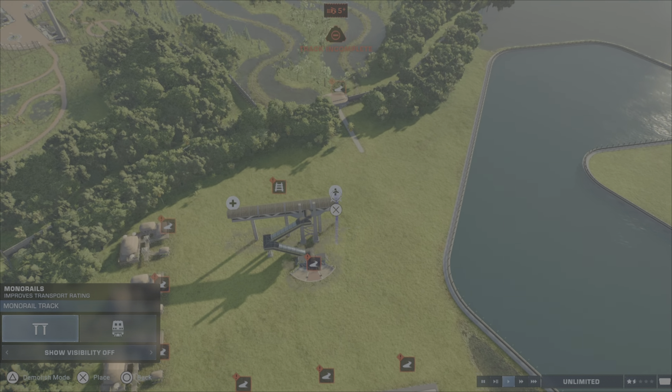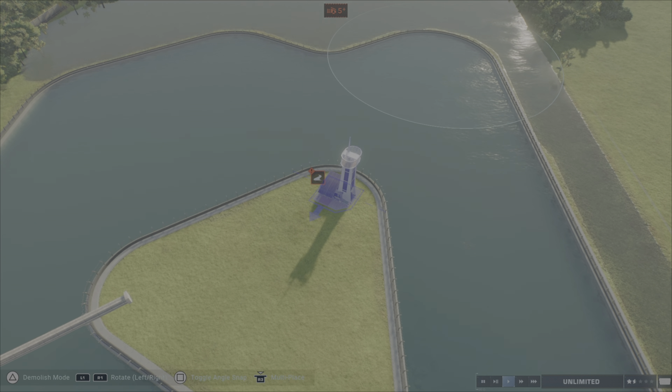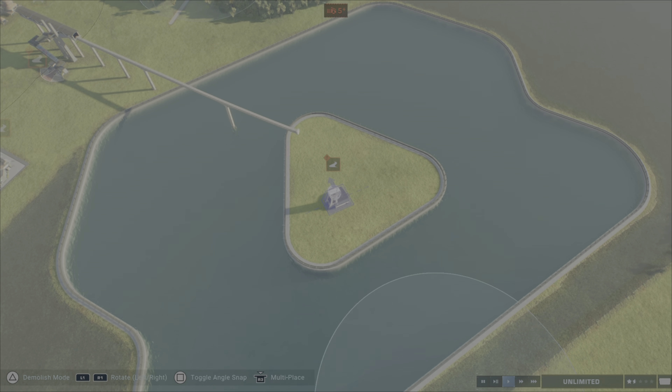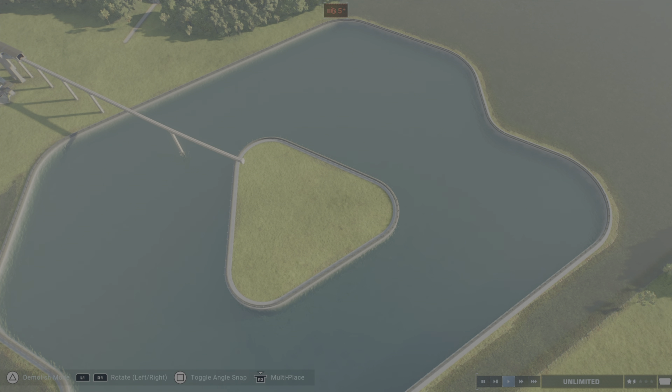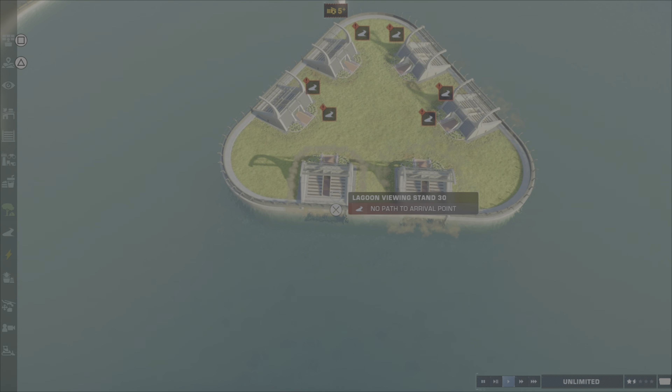Yeah, that's going to take up half the thing and I was hoping to have some kind of viewing point at every corner. What if I have them all in the middle like this — boom boom boom? Actually I could just have these on the edges. Okay, well now there's definitely not room for a monorail, and I don't want to remove too much water. I just want like a small little island in the middle.